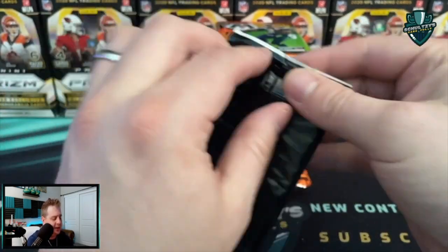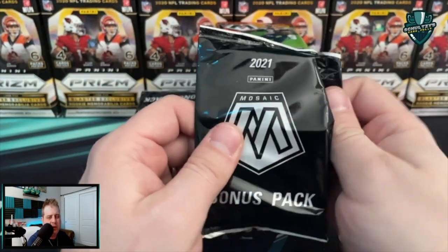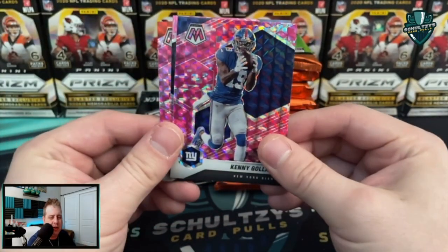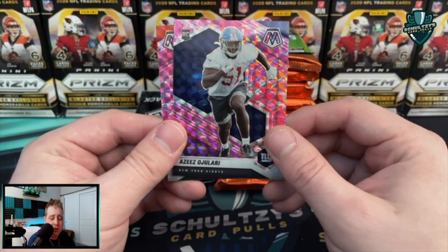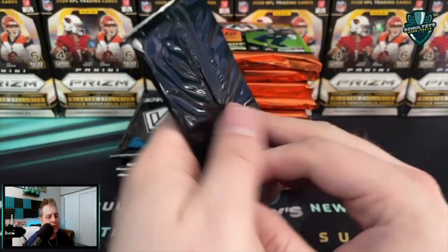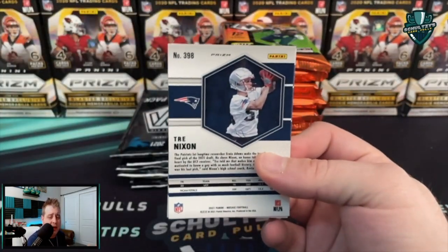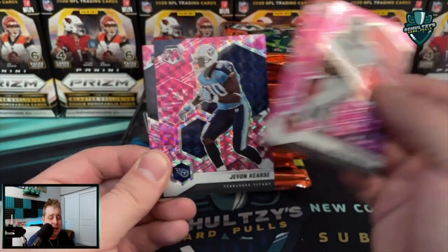First pink camo pack: a Joe Montana Super Bowl MVP. Not guaranteed a rookie, which is frustrating — at one point in these parallel packs you were guaranteed at least one base rookie. There we go, it is a rookie — Ojulari from the New York Giants — and then a Joe Burrow AFC pink parallel. Not too shabby.